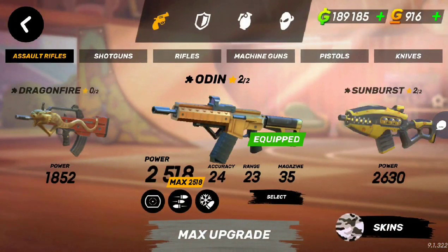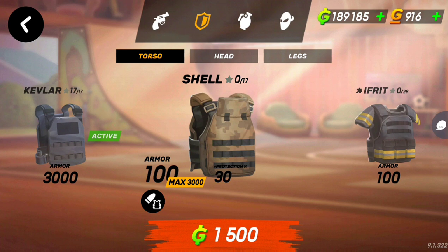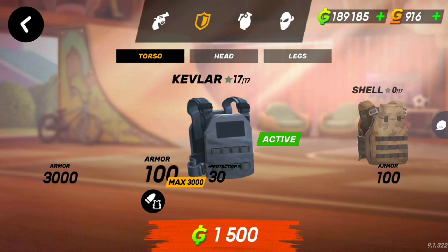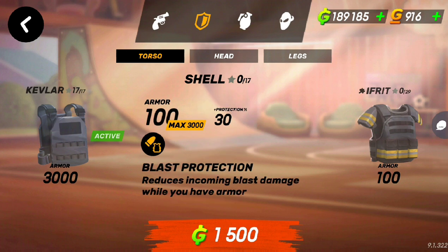Also, they finally added armor that has abilities. I was literally talking about this yesterday — I was like, why didn't they ever add armor that gives you an ability, just like pants? And they finally did it. So we got the regular one color, and now look at the Shell — it has Blast Protection, which reduces incoming blast damage while you have armor.